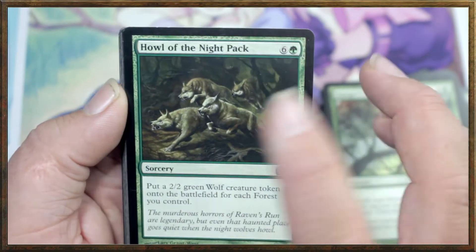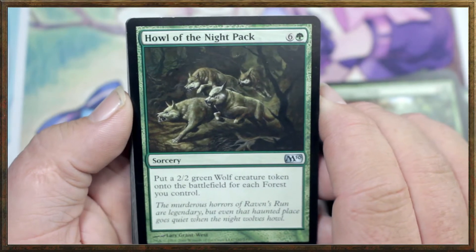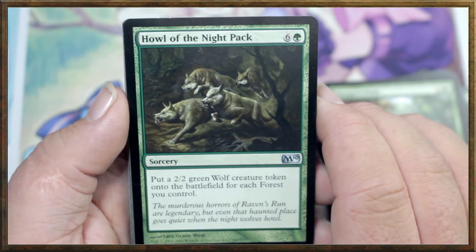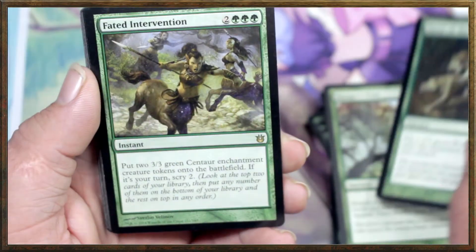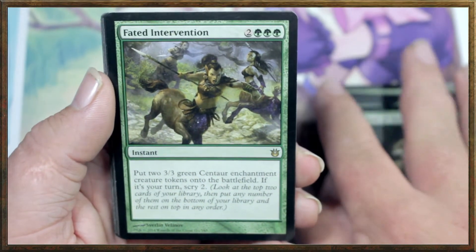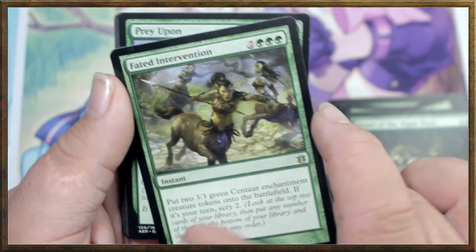Howl of the Night Pack — this used to be in my big boys deck, it's really nice. It's a 7-drop: put a 2/2 wolf creature token onto the battlefield for each forest you control, which is at least 7 just to cast it.